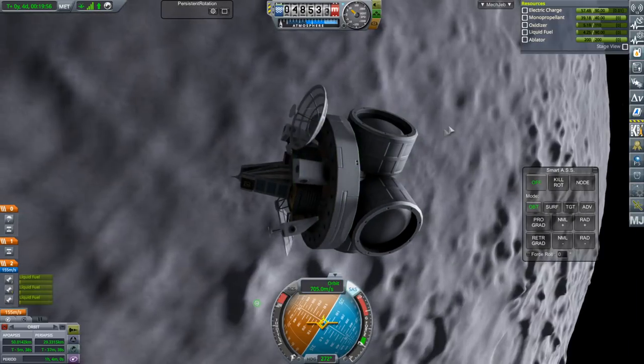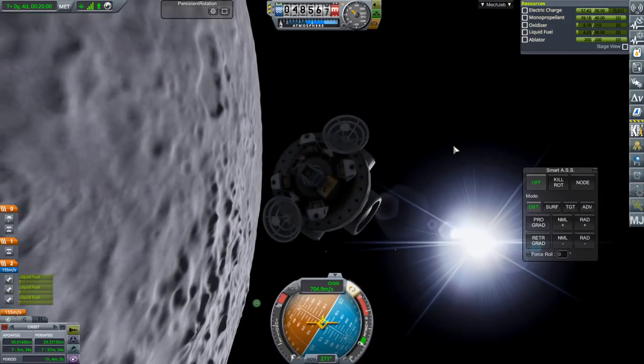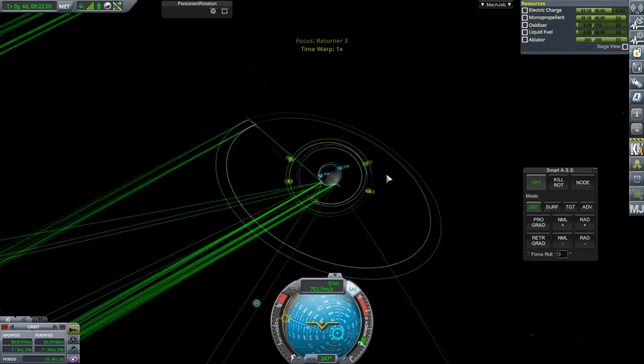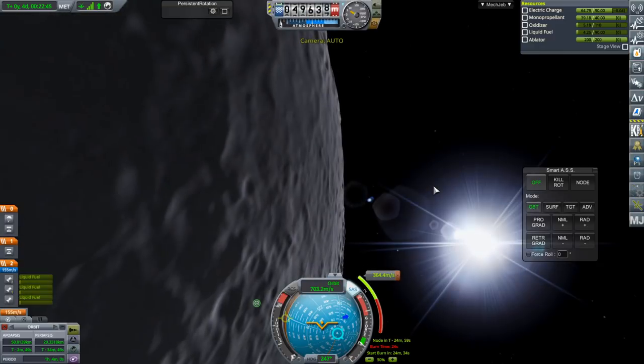We need to plot our way back. I don't know how much delta-V the RCS is going to give us - 40 monopropellant for such a small probe seems like a lot, so hopefully plenty but no guarantees. I'll fine-tune it when we do it. Basically 364.4 meters per second is what we're going with.